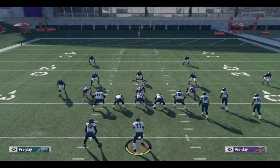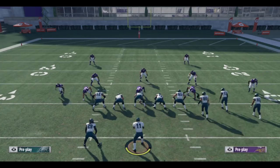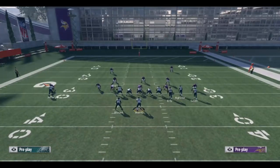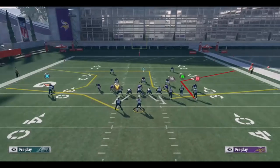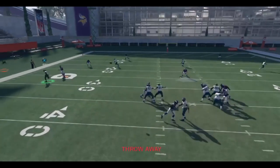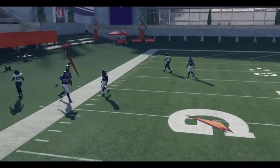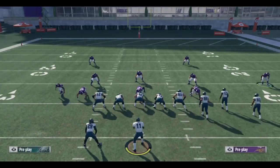Number three: the Nickel 3-3-5 Normal Tampa 2. This is a defense that really caught on at the beginning of the year and has basically stayed in the meta as the year has gone on. The common setup uses double edge pressure — it kind of gets picked up but you're sending five and you might get a guy free with a block shed.